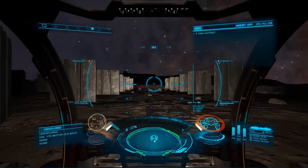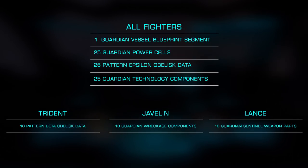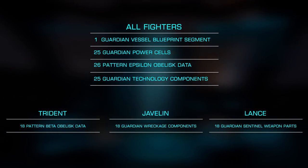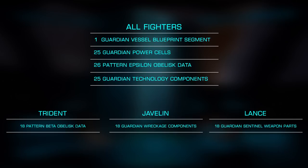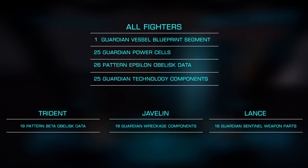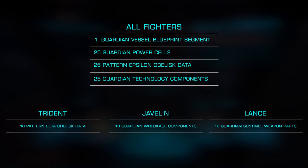Now we'll need to gather a bunch of Guardian materials for the unlock. For each fighter, you'll need 1 Guardian Vessel Blueprint Segment, 25 Guardian Power Cells, 26 Pattern Epsilon Obelisk Data, and 25 Guardian Technology Components. Then, for each variant, you'll need either Pattern Beta Obelisk Data, Guardian Wreckage Components, or Guardian Sentinel Weapon Parts, detailed on screen now.